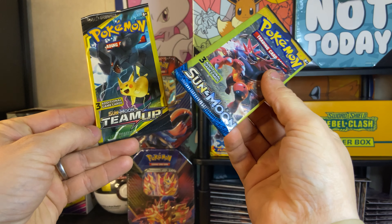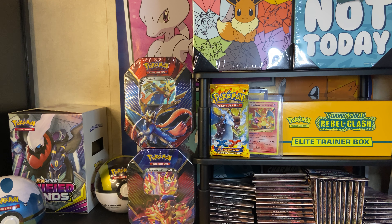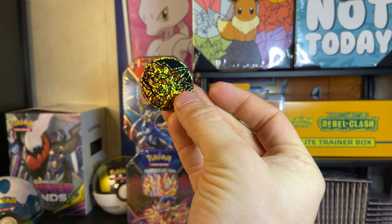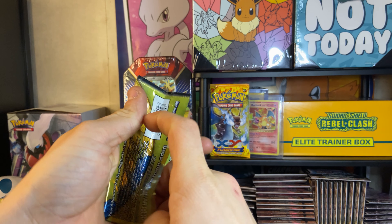So we got a Sun and Moon and a Team Up. Not bad. Then we have a beautiful Machamp promo. And we got this coin.